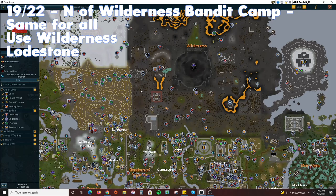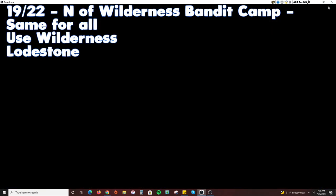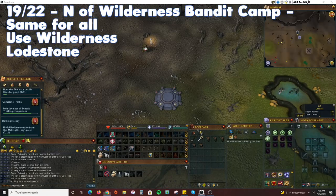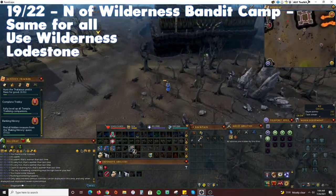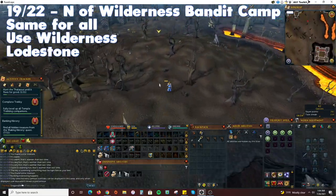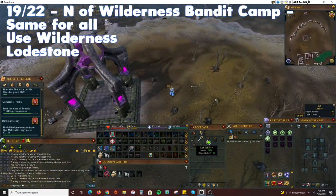Deposit all your items again because we're heading back to the Wilderness. This time we are heading directly north of the Bandit Camp. Remember not to deposit your key or spade by mistake. Teleport to the Wilderness Lodestone and run west towards the Dark Warriors' Fortress, then run north towards the Wilderness Bandit Camp. Your treasure location will be to the east of one of the Wilderness teleport obelisks.